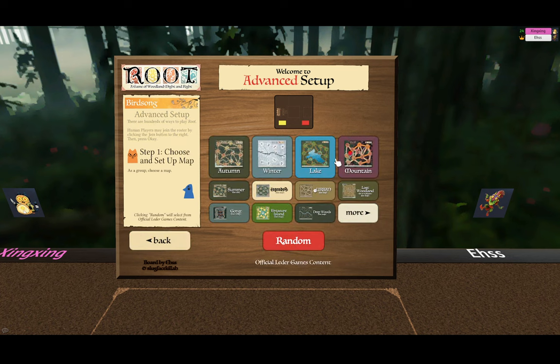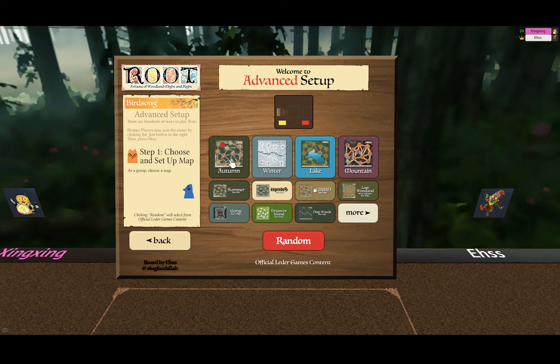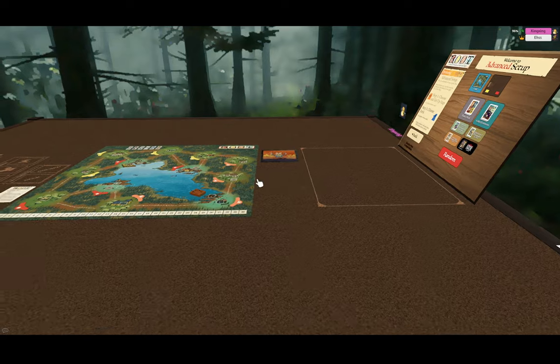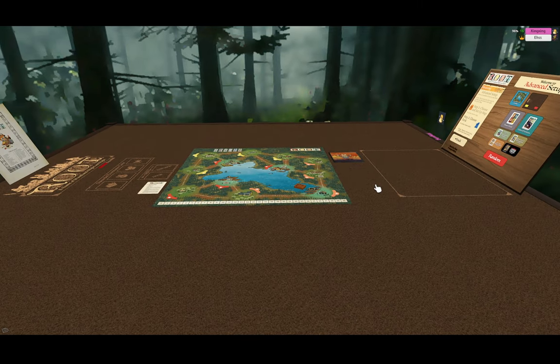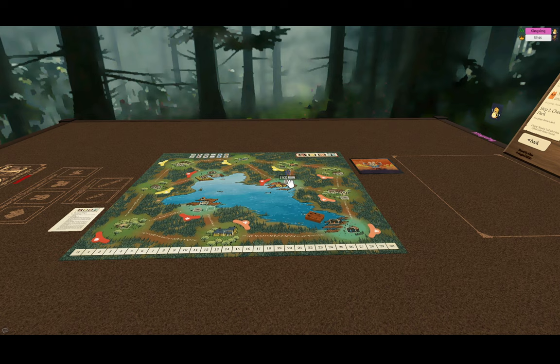Next up is your map selection. You can choose one of the four standard maps or any of the fan-made maps. If you wish to choose at random, you can hit random and it will choose one of the standard ones for you. We got the lake map, and when your map is selected, it displays it on the table set up properly with the clearing markers, the ruins, the landmark pieces, as well as the market — the stock market for crafting.